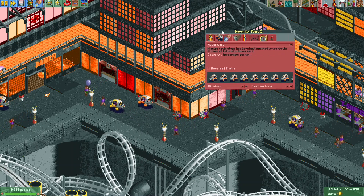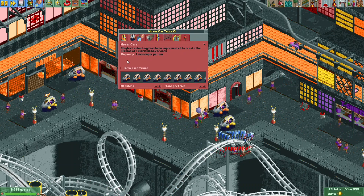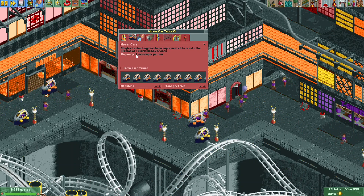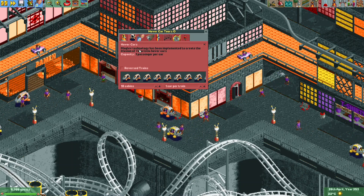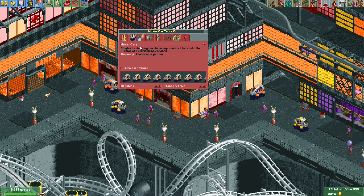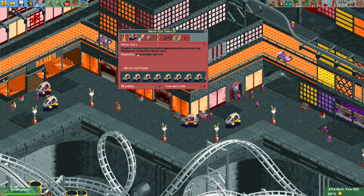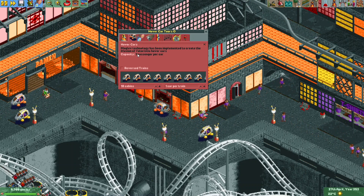A small fix has been made to the hover car vehicles — previously the text said the capacity was two passengers per car, but they can in fact only fit one, so the text has been corrected. The same goes for the school bus vehicles: the text said they could hold ten passengers per car, but that has been changed to six.